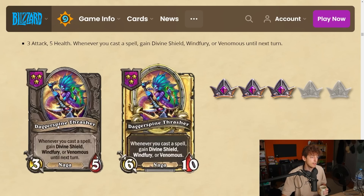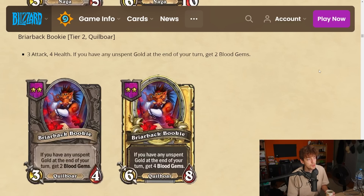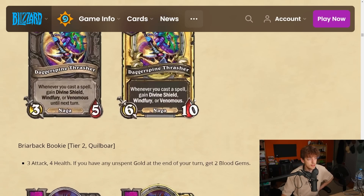For Your Back Bookie is a tier 2 quilboar — 3-5 stat line, pretty decent for tier 2. If you have any unspent gold at the end of your turn, get two blood gems. You get rewarded for not spending all your gold, which is two blood gems on tier 2 — pretty good early on. But it comes at a heavy cost because if you play the game normally, very often you're not gonna have unspent gold.